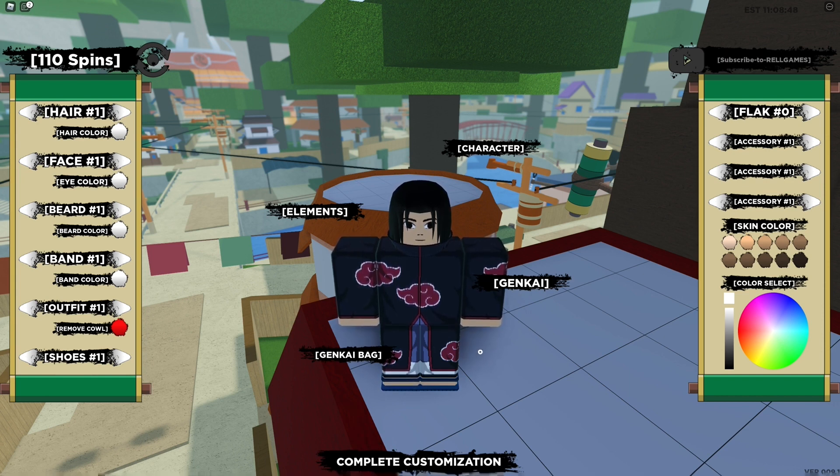The next code I have is 'Chase Dreams' (also called 'Say Stream'): capital C, H, four, S, capital D, all three, A, M, S, exclamation mark. I didn't enter it in at first — sorry about that. There you go, that is the code. I'm entering it in now.